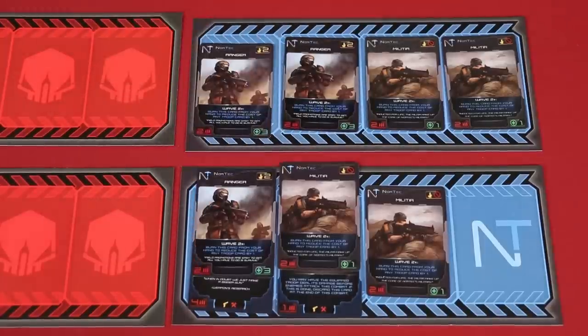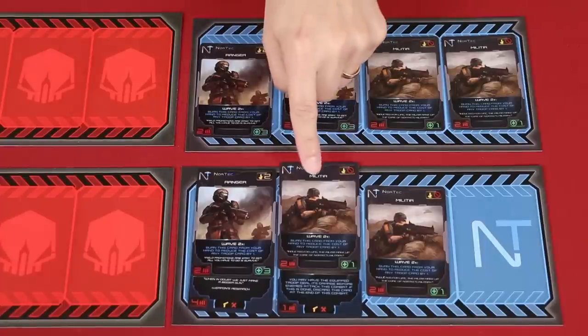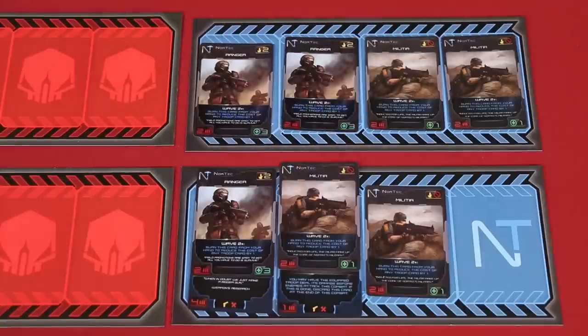I'll have a Militia here with a Spark Jumper gun and another Militia behind. The Rocket Launcher has no special ability — just flavor text: 'When in doubt, just bring a bigger gun.' It does an additional four points of attack damage. My Militia troop has a Spark Jumper gun attached, which says: during combat, before the enemy does its damage, I can have this troop do its damage first, but then I discard the assault rifle at the end of combat.